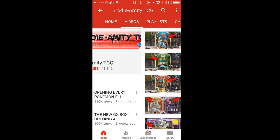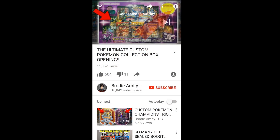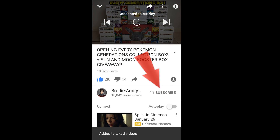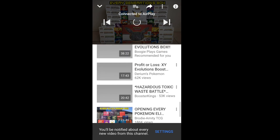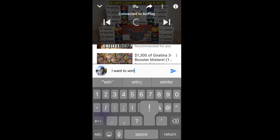With a couple of taps of your finger you can be successfully entered into my giveaway of a sealed Sun and Moon booster box. All you need to do is tap the i-card at the top right hand corner of the video, go to my opening of every generations box, like the video, subscribe, tap the bell next to the subscribe button, and finally drop a comment in the comment section of that video and BAM you're entered. Be sure to get in quick, entries end soon.